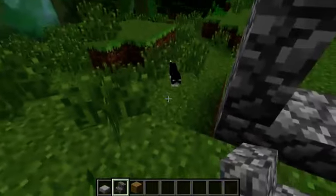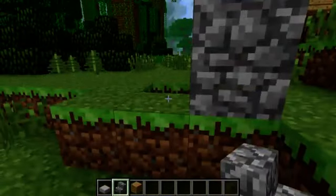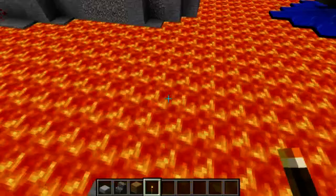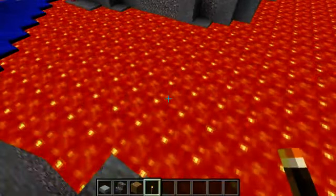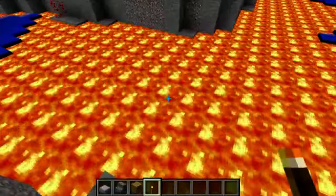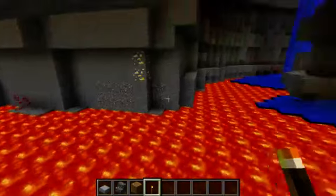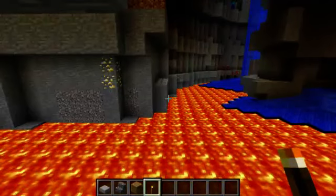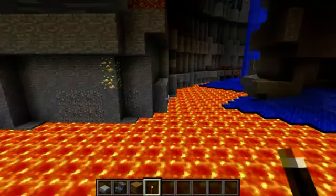Upside down stairs - yay! I found a source of lava, and if you can hear through the lag, you can actually hear a very deep rumbling coming from the lava itself. And also the popping noises bursting forth from the lava as well - that's all new in 1.2.